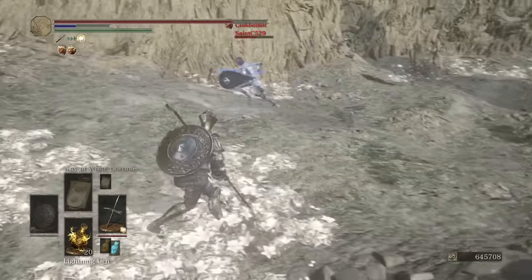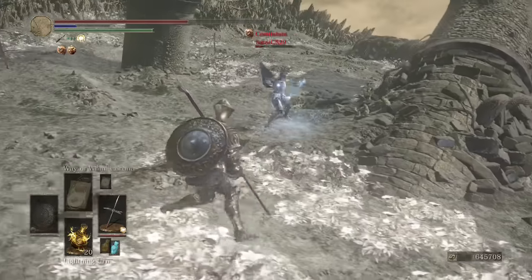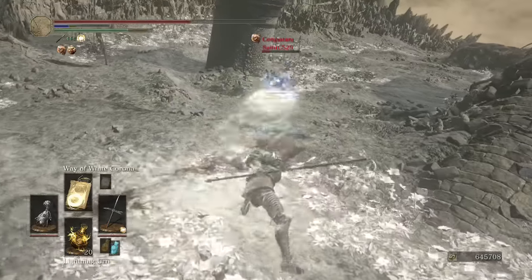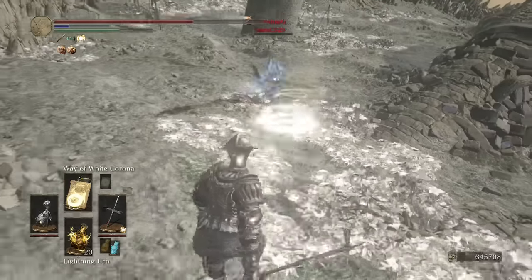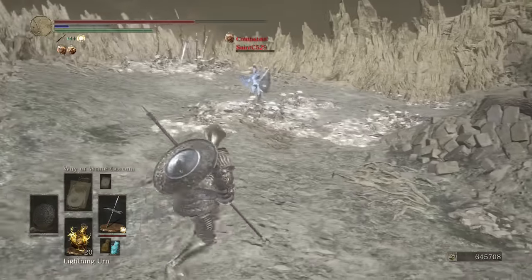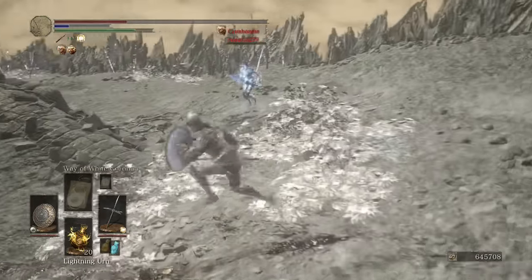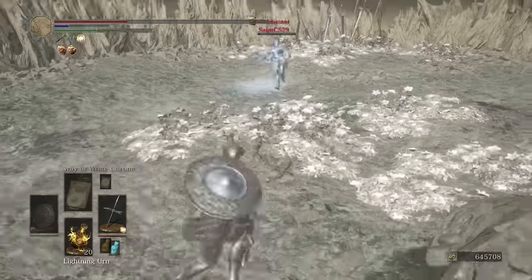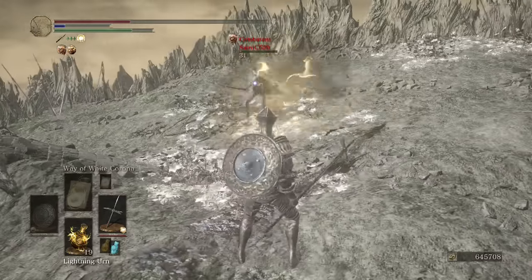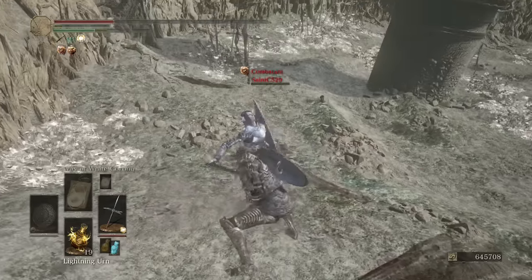I nailed her in the head with that R1. I got 487 on two R1s. This is definitely not the optimum setup, but I was using Way of White Corona, so you already knew that. Oh my god, I could have killed her right there, but I was like 'Way of White Corona, this is your chance, you can do it' — and it didn't work. She blocked it, 31 damage. Boom! Good game.